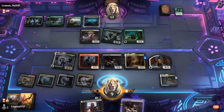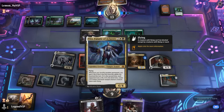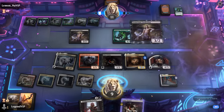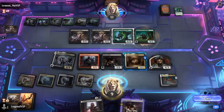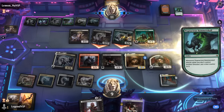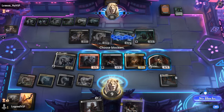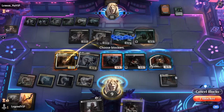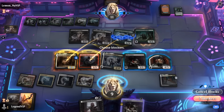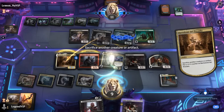Or maybe sack the vampire token — keep the non-token creature in play for Bloodcaster. We've got a 5/4 Bartholomew now. We can go through the cycle again during the opponent's turn if we'd like. We can block accordingly, take 6 or chump block and then sacrifice to Bartholomew, which will also trigger Vito.